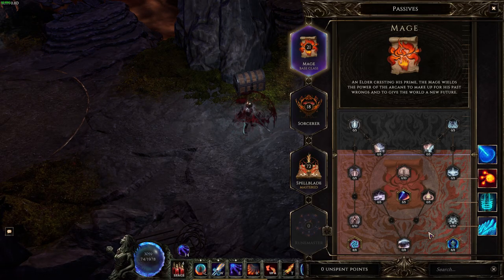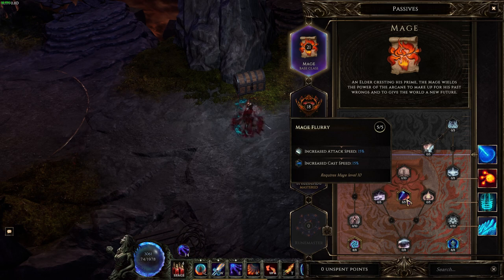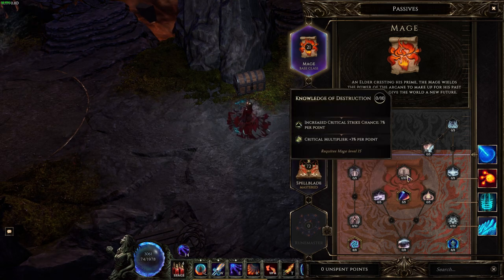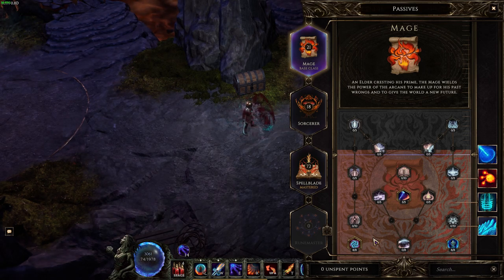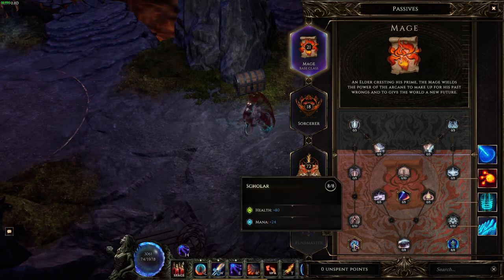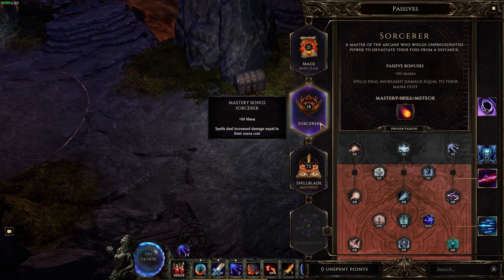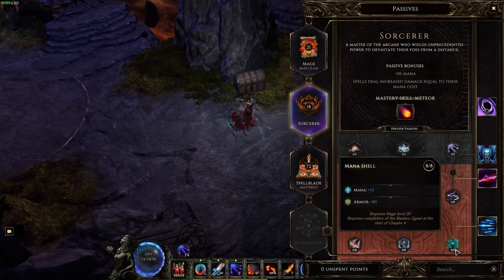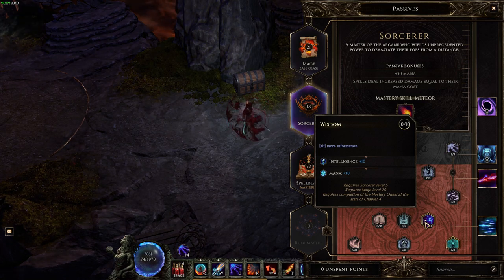For passives, we have 21 points in the Mage base class: eight points in Scholar, eight points in Arcanist, and five points in Mage Flurry. You can put points into Knowledge of Destruction for critical strike multiplier, but I was really trying to break the 300 mana barrier so that the Idols' lightning damage bonus doubles. That's also why I have 18 points in Sorcerer for the added mana — eight points in Mana Shell and ten points in Wisdom. Intelligence helps with ward retention, allowing you to stack more ward with slower decay.